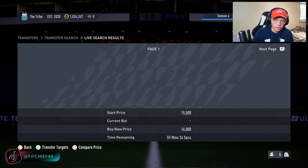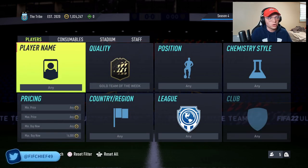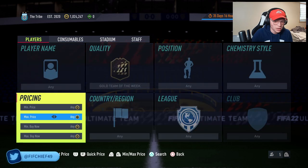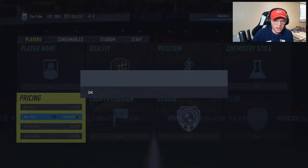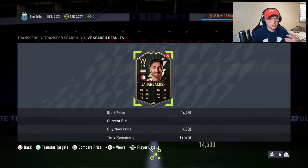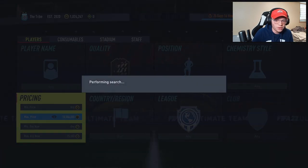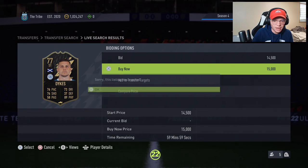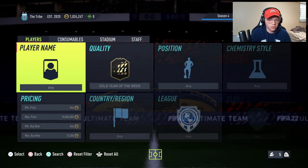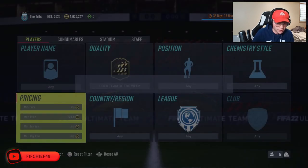Selling for 16,000, you're going to lose 800 on tax, so we'd like to pick these up for 15k or less. Sniping these isn't really feasible because there are just so many bots on these Team of the Week cards since you can make so many coins off them. Realistically, you're going to be looking at strictly just bidding on these cards, setting your max bid price to 15k.